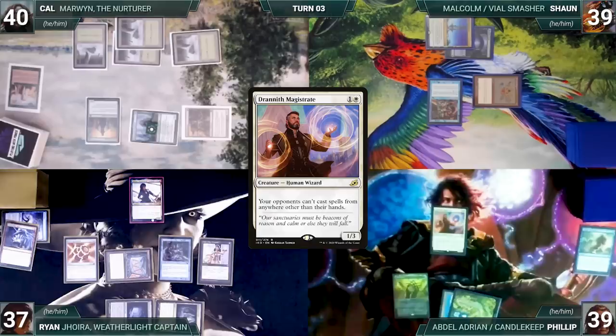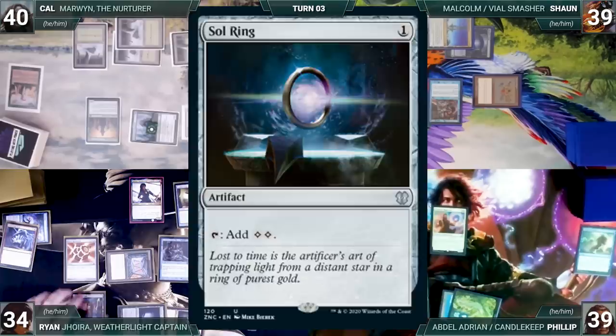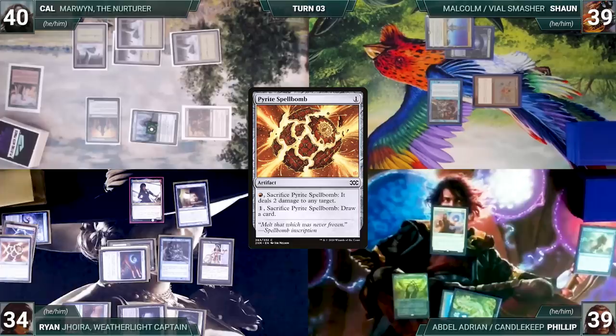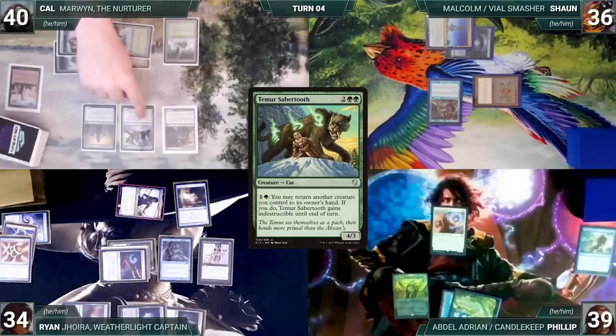Phillip draws and taps his Atticar Wastes to cast Drannith Magistrate. Both Rhystics trigger and Ryan and Sean draw. Phillip ships the turn to Ryan. During his upkeep, Ryan loses his Mana Crypt flip and takes 3 damage. He draws and plays a Spire Bluff Canal untapped. He casts a Trinket Mage, paying the Rhystic tax. It enters and Ryan fetches up a Sol Ring. He casts Sol Ring, then Arcane Signet — Joyra and Rhystic trigger and Sean and Ryan draw twice. Ryan activates Pyrite Spellbomb, sacrificing it to deal 2 damage to Marwyn, killing her. He moves to combat and attacks Sean with Joyra. Sean takes it and Ryan passes the turn.